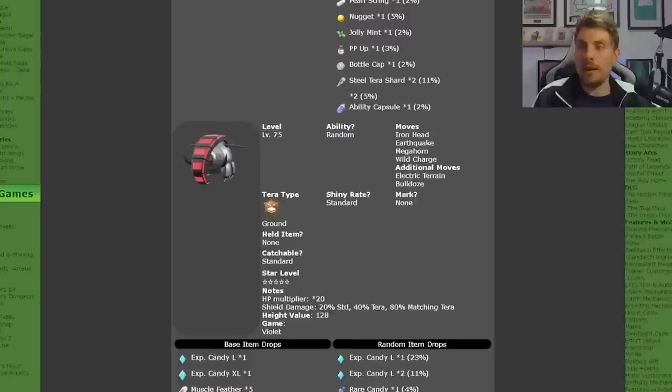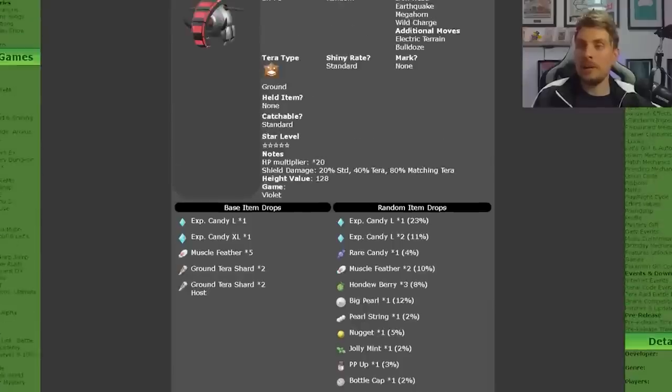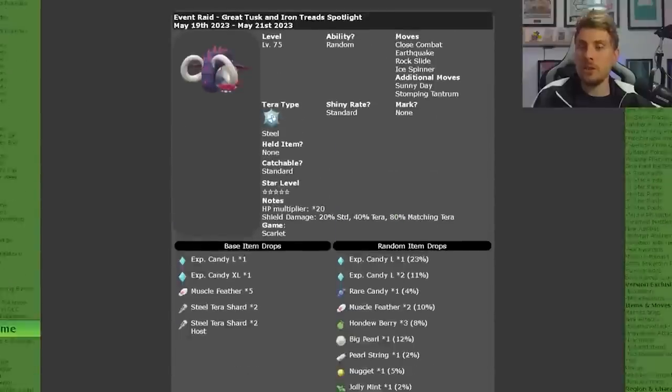Moving on to Pokemon Violet, you're going to have the exclusive Pokemon Iron Treads and it will have that signature Terrortyping of Ground. The moves that Iron Treads will have are Iron Head, Earthquake, Megahorn, Wild Charge with additional moves of Electric Terrain and Bulldoze. It will again have no held item and it will have a chance to be shiny, and it will be a five star raid with the same item drops that Great Tusks has.